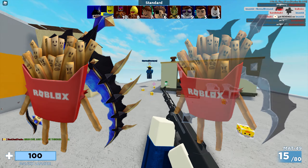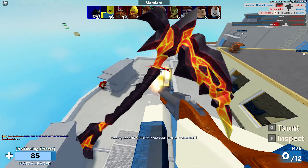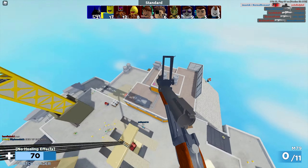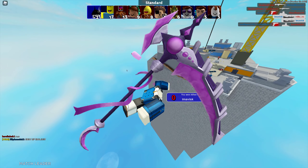Next up we have the Molten Scythe — this one is very, very detailed, not gonna lie. It really looks amazing with the lava design. It was also last updated on August 13th, has 541 favorites, and is a very awesome item.